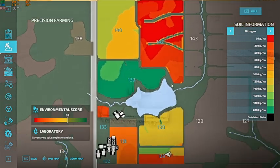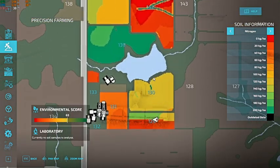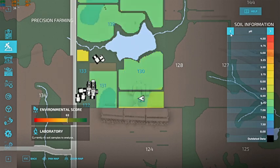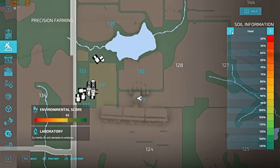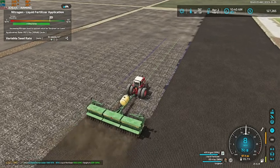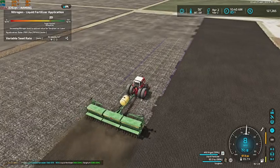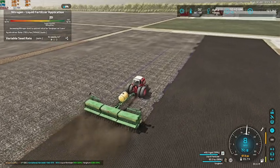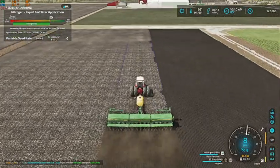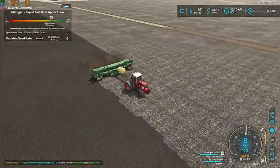We do have quite the variety of nitrogen levels. Looks like sorghum is about the only one that's going green, but that is where it is wanted per the precision farming. So that should hopefully give us good yields — we shall see.